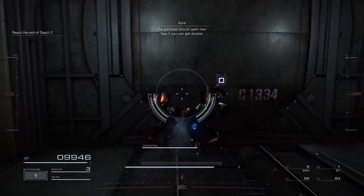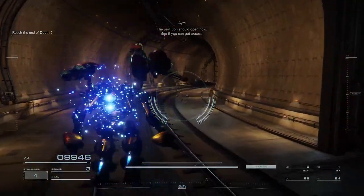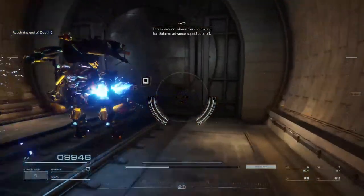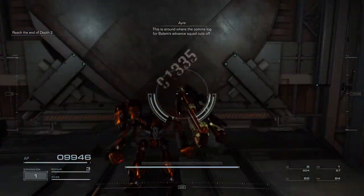The partition should open — see if you can get access. The heat exchanger section's up ahead. This is around where the culling lock for Balam's advanced squad control is.